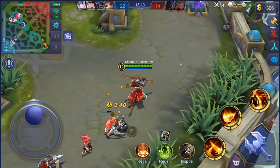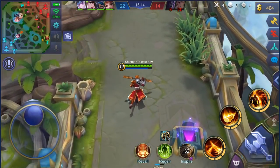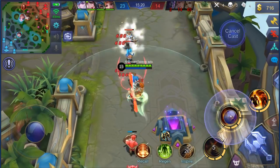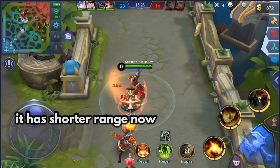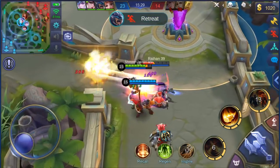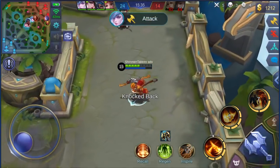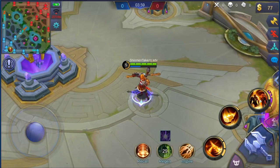Why is this bad? First, you can't use this skill whenever you want — you need a target, whether it's a jungle monster, minion, or enemy hero. Second, the range is way shorter now compared to his previous dash range, which is really absurd. You can't really chase Sun after he spins away, so this makes it harder for our monkey boy to chase people, and even harder to escape ganks when you're trying to split push a lane — which is one of his specialties.